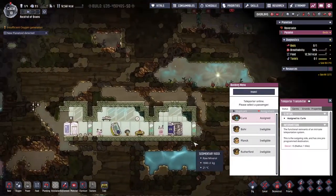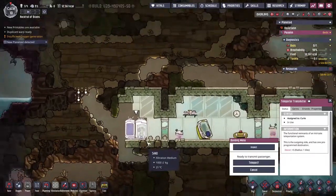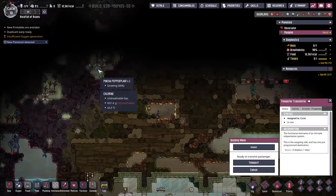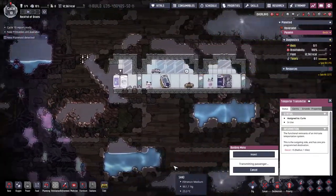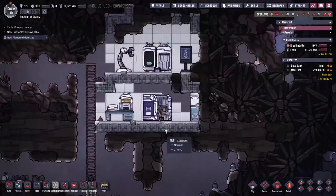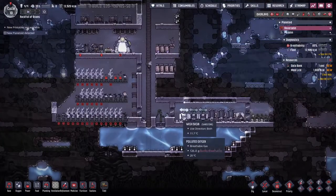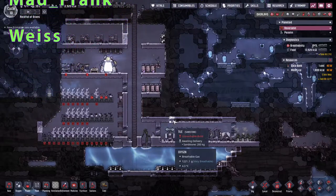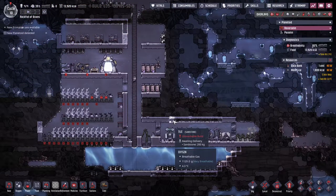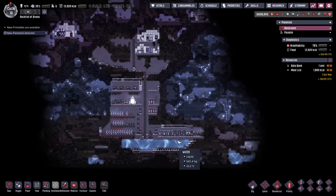Even though technically this side is much more habitable — we could keep duplicants comfortable here using the water, Mealwood, and Meal Lice — and there's even pinch peppers and a Drecko over here, some good stuff — that is not for today. We've done everything we set out to do. Thank you very much for joining me. A big thank you to my patrons and to every viewer, commenter, and liker. I'll see you next week for the next episode where we take our first steps on the next asteroid.